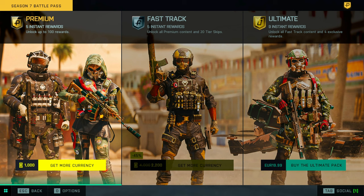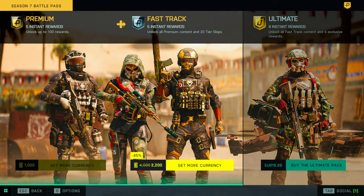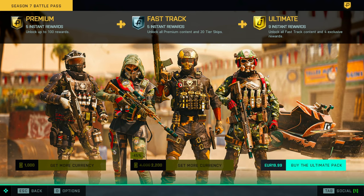We have the standard edition — basically 10 bucks or 1000 coins — you just get the battle pass and have to level it up. Your second option is the fast track, where you pay double but get 20 instant tier skips. The last one is the ultimate pack, which includes the 20 tier skips plus an Irish skin, an M4 skin, and a hovercraft skin.